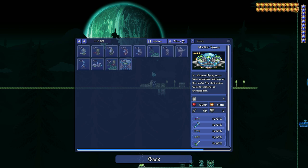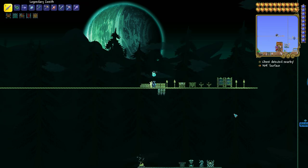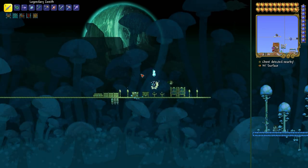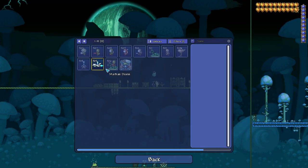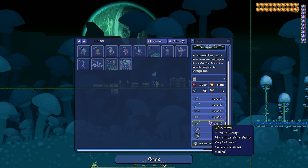And you get this boss, the Martian Sorcerer, 3 to 4 times in the event. You can kill it and get things like the Influx Waver, which I'm going to make a video about in several days, because it's one of the swords needed to craft Zenith.